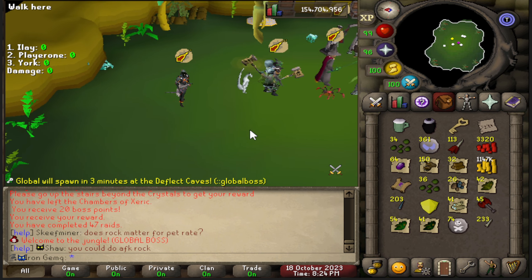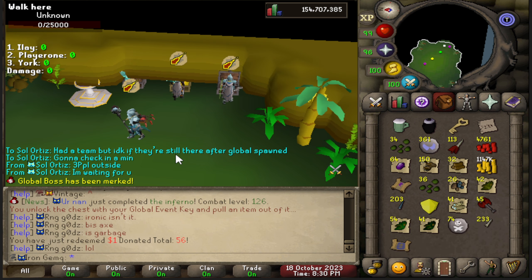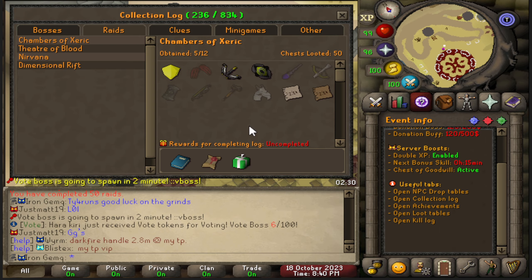I'm going to take a break to go kill the global boss — got a nice $1 book from that kill, let's redeem that. And just like that, that's my 50 kills finished. I got pretty lucky with 5 unique items in only 50 runs plus some clues and a Devotion Key, so a very successful trip here at the Chambers of Zarek.